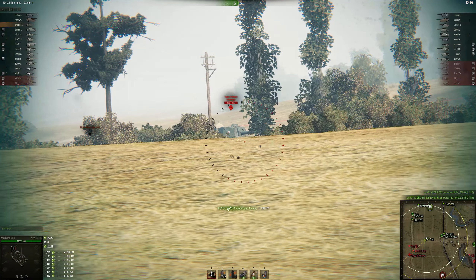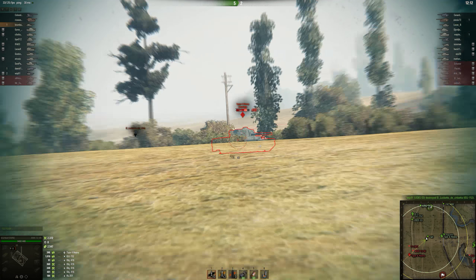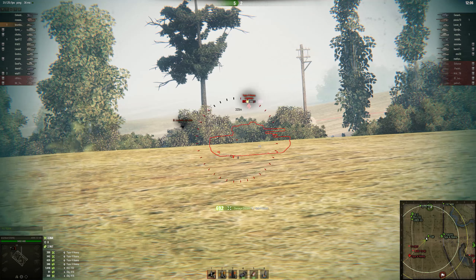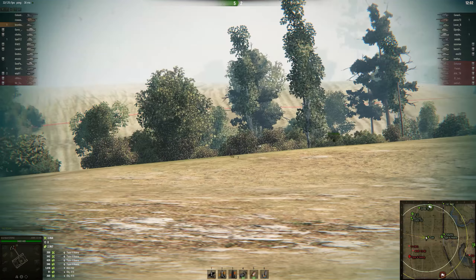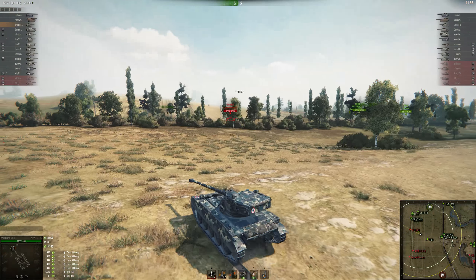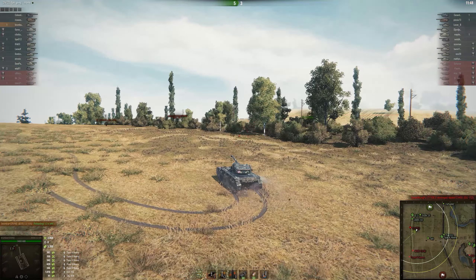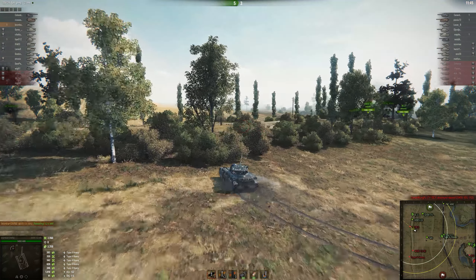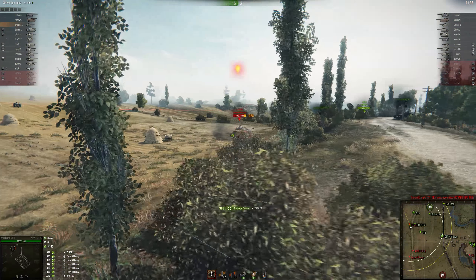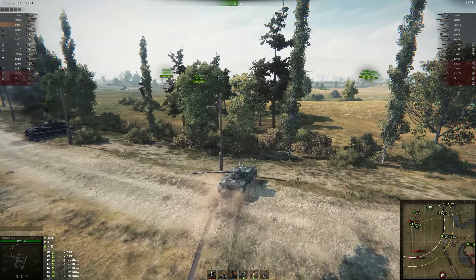He got even more assisted damage on the ISU-152 that he lit, and he's also trying to put damage into this Type 4, so he's probably sharing some assisted with his T49. He's able to do a lot of damage into the side of the Type 4 heavy, which is really nice. So far this has been a really fast-paced battle - he's already done 3000 damage and 3300 assisted. This E3 is really aggressive and after he clips he could probably go on the E3 safely. The Type 4 will really struggle to hit him with that derp gun. He just uses easy auto-aim so he can focus on his driving.